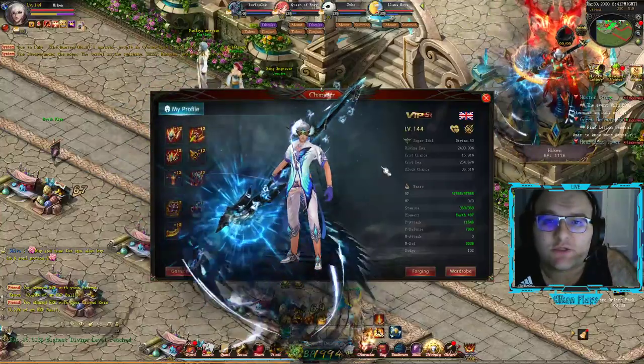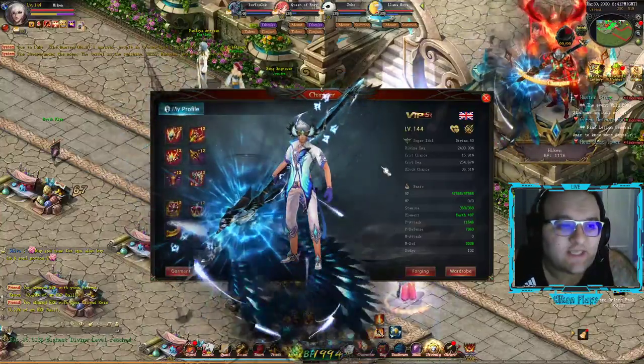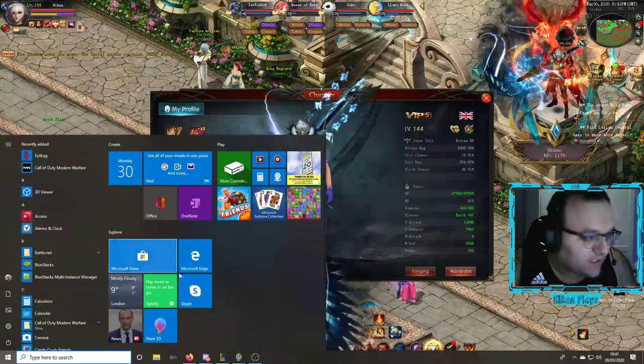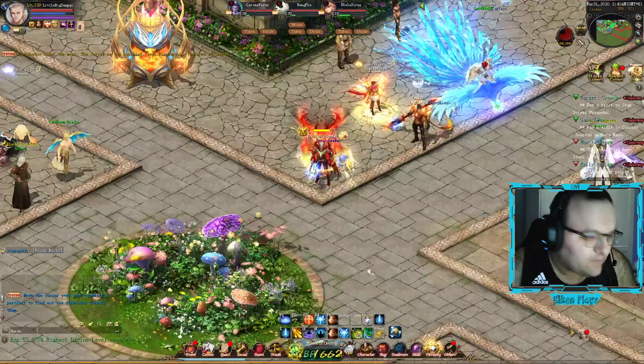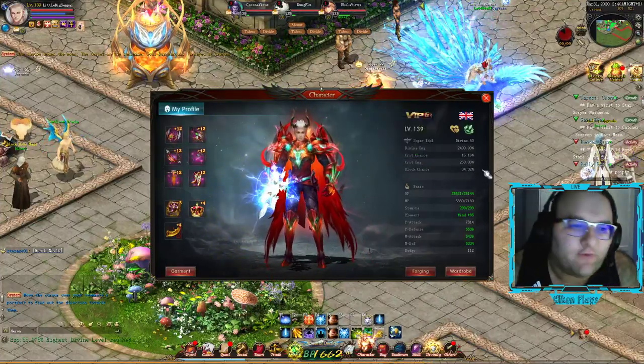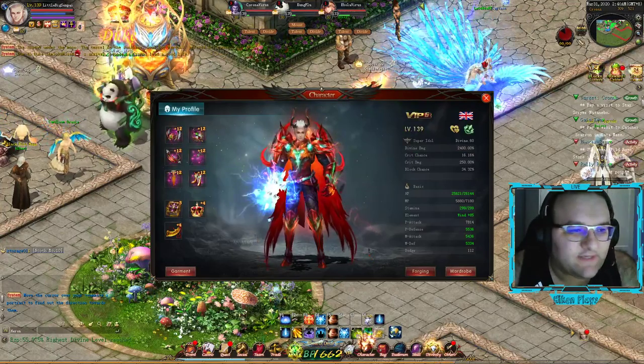The stronger builds are looking at about 20-25% crit attack and maintaining the 250% crit damage. That would give you ridiculous DPS - it would probably give you one of the better DPS's in the game. Both on Hicken and on LittleBigSenpai, I'm trying to hit sort of in that margin. I've got 16% and 250 on LittleBig as well.